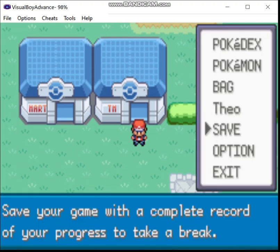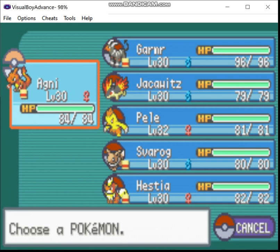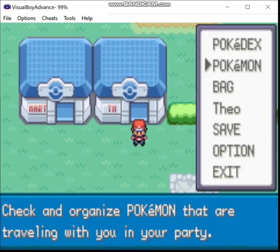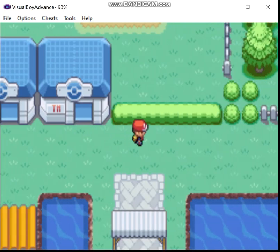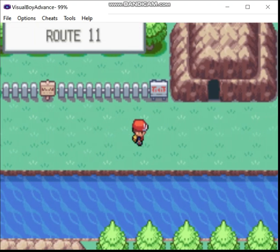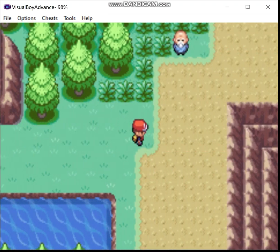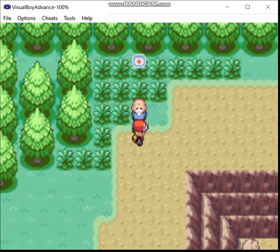Greetings, Zero here, and welcome back to the shiny-only Fire Monotype run of FireRed Kanto Complete. So last time, we took care of some business in Cerulean City. We obtained another badge and the SS Ticket in the process. We bookended it all by starting with getting the Good Rod and ending with getting the Super Rod. This hack has been really generous with the items.